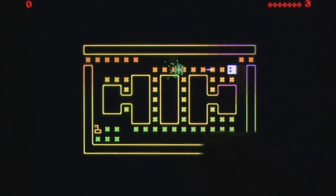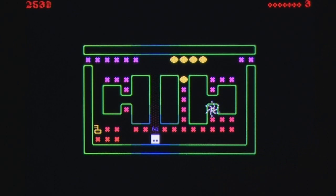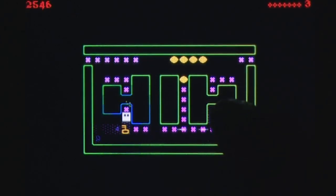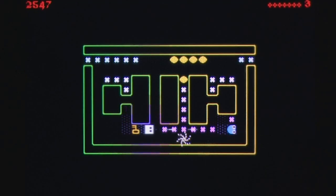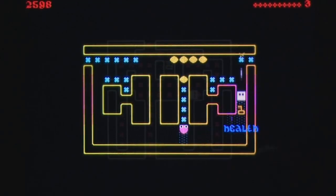Forget-Me-Not is the latest from the developer, and while the game may look a lot less bizarre, the combination of Pac-Man and roguelike elements makes for an experience that's hard to put down. Players must control their square block by swiping the screen to change directions, navigating down maze-like corridors while avoiding enemies in order to collect all of the flowers.